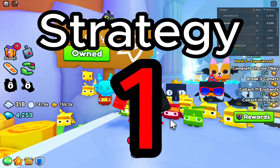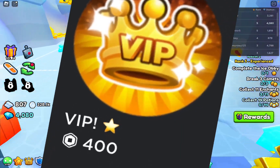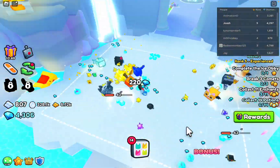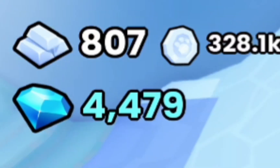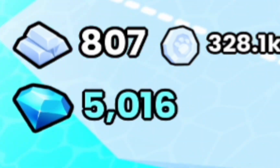The first way does require Robux. If you are willing to pay 400 Robux, you unlock a room filled with diamonds. Watch how fast I get them. We went from 4,000 to 5,000 gems in about a minute. On to our next strat.